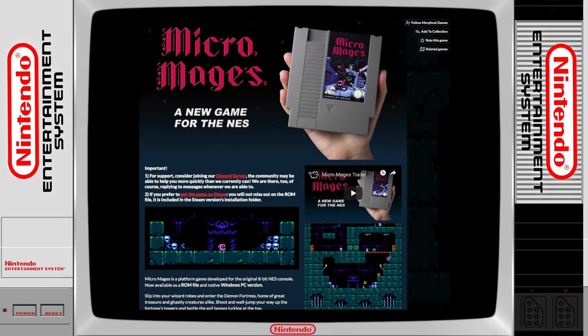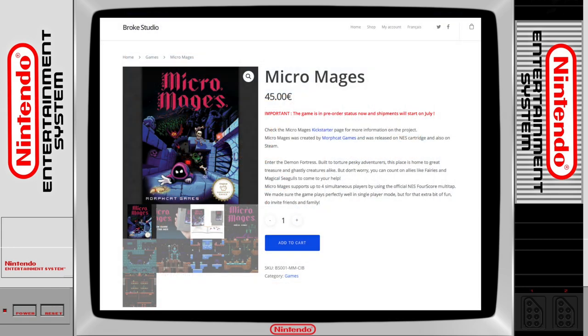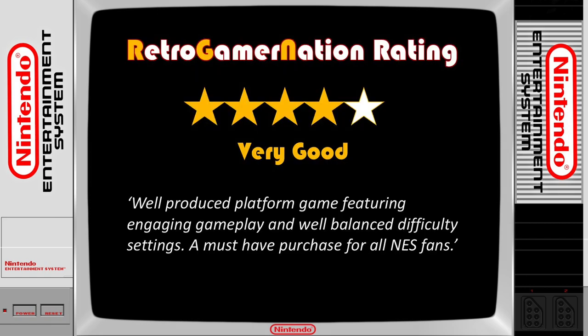Originally made available via Kickstarter campaign last year, Micro Mages is now available as a digital download via itch.io and Steam, while the physical edition of the game will become available again in July 2019 from Broke Studio. Micro Mages is a great platform game and I would easily recommend it to anyone who is a fan of the NES system or platform games in general.